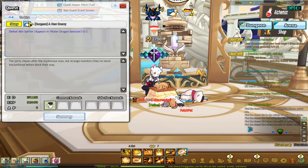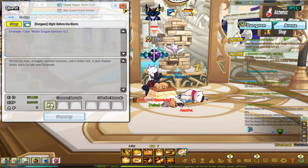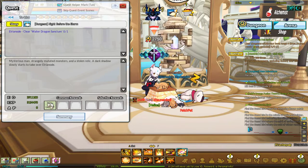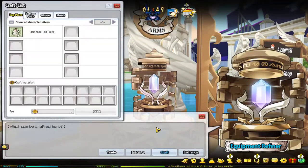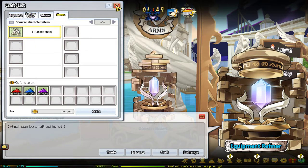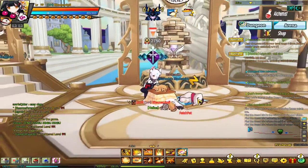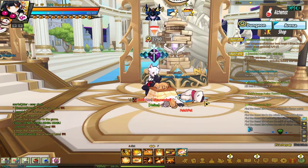Top, bottom, gloves, and shoes like that. You're going to have an empty set. Now if you actually go to the blacksmith you can craft yourself an extra set right here. It'll be useful if you want to have different sets or different gloves or different shoes or different setups. That's going to be helpful.